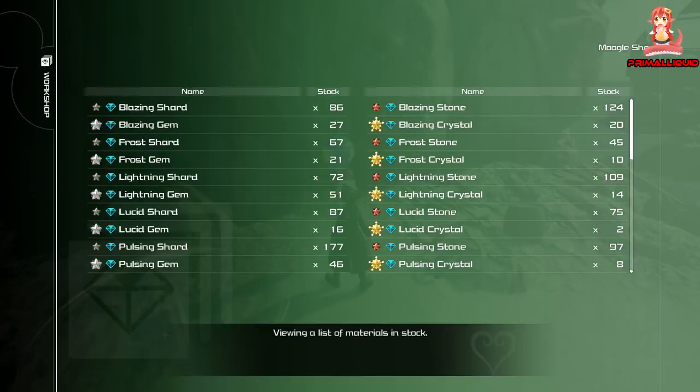Blazing crystal — the best way to get this is battle gate number 12, that is bar none the fastest way. I'll also have a link in the description for all battle gate locations, so you guys can just go ahead and farm them in case you don't know where they are.